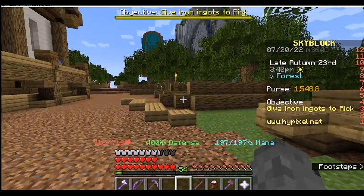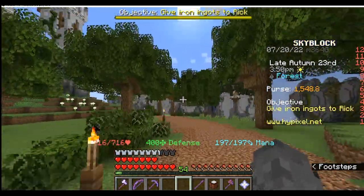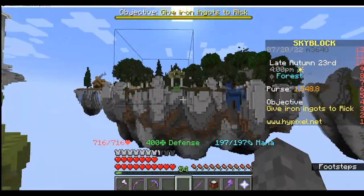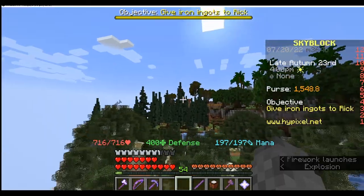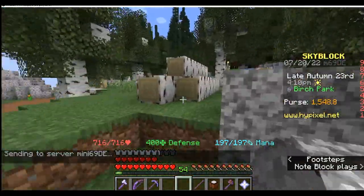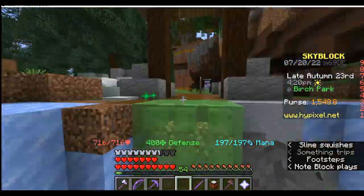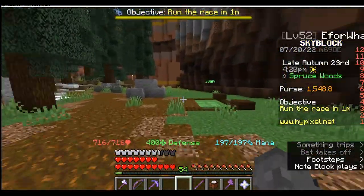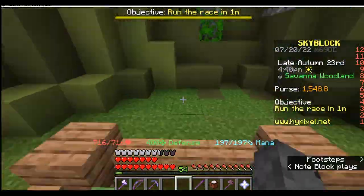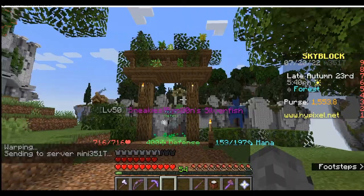Once you mine a little bit of oak and you get to skill level 1, you will have access to this island here. This island is filled to the brim with every kind of tree except for the nether trees — it's got birch, spruce, dark oak, acacia, and jungle. Once you get up to level 1 you'll have access to birch; at level 2 this jump pad unlocks and you'll have access to spruce; level 3, dark oak; level 4, acacia; and finally at level 5, you'll have access to jungle. That's how you can get every single kind of tree.